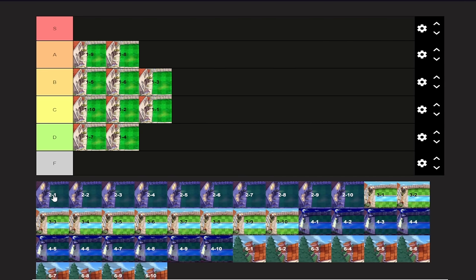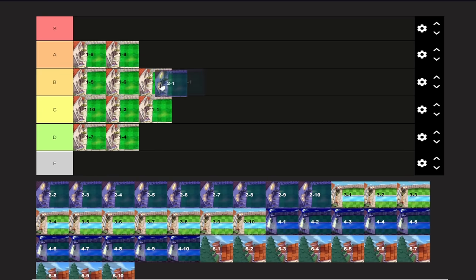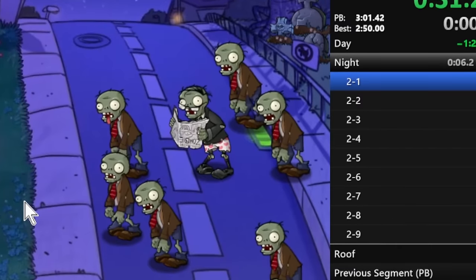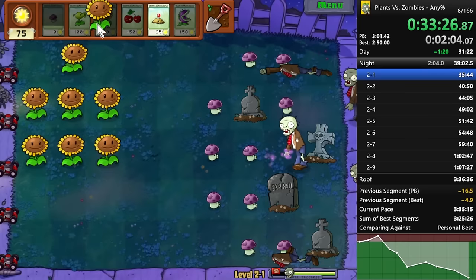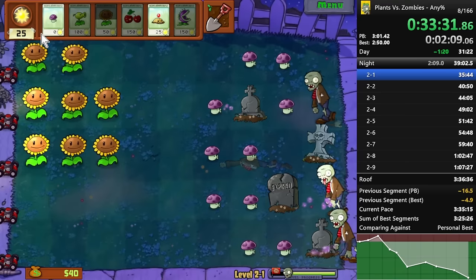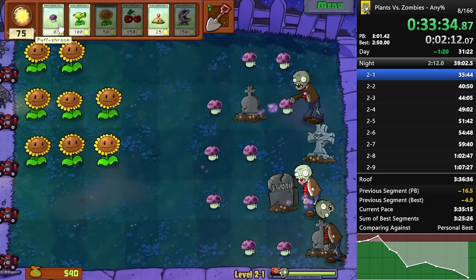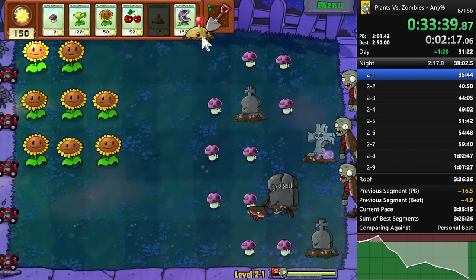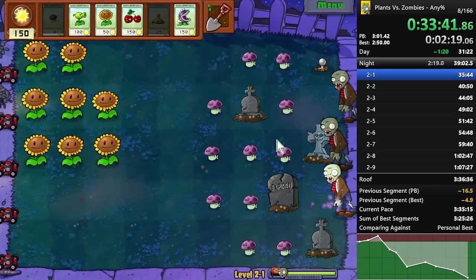2-1 is a pretty okay level — pretty fast because of newspapers. I'll put it in B-tier. I don't think it's as fun as 1-5 but more fun than 1-6. The amount of fun you're having on 2-1 relies entirely on your newspapers. If you have 4 newspapers — which actually can happen — your level's gonna be really, really slow. If you have 1 newspaper, it'll be about average. The newspapers are really annoying, especially if you have more than 1 in your preview.